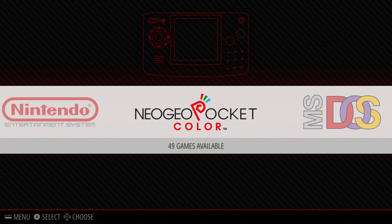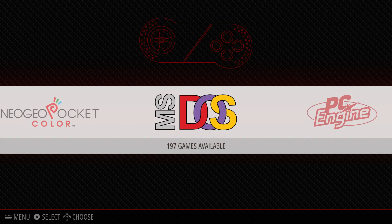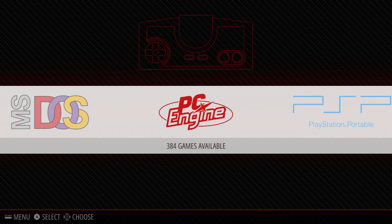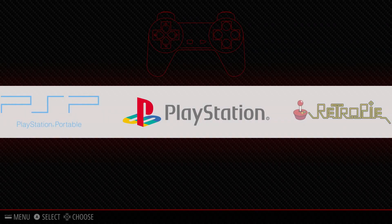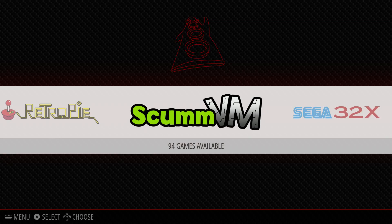Neo Geo Pocket Color has 49 games. MS-DOS has 197 games. PC Engine TurboGrafx has 384 games. PSP has 1 game. PlayStation has 1 game, which is Castlevania. ScummVM currently has 94 games.